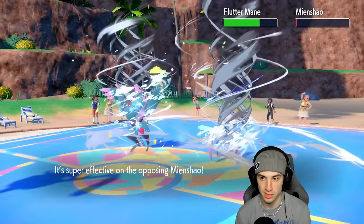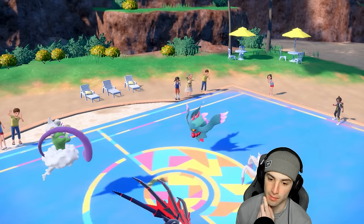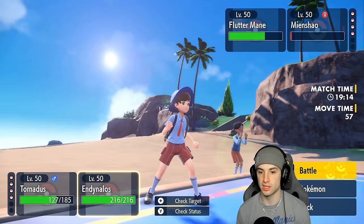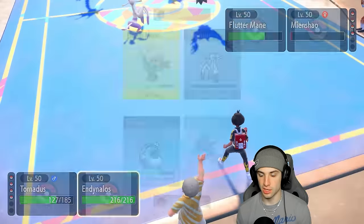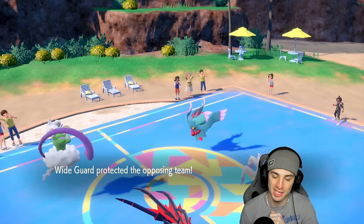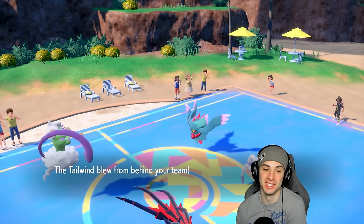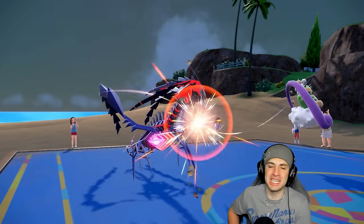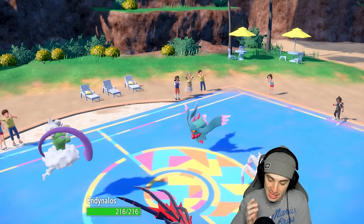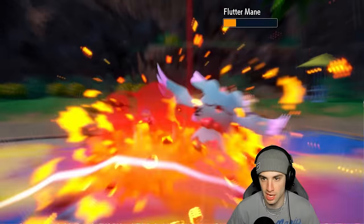Fake Out hits the Eternatus slot — good read. Tornadus can eat whatever Flutter Mane has to offer, so we set Tailwind next turn. Icy Wind gets the speed drop on Tornadus — no big deal. Bleakwind Storm flies out — super effective onto Meowscarada. Speed drop on Flutter Mane onto the Flutter Mane — love it. Meowscarada goes down. Now we're kind of forced to go Tailwind, and I'll go into Meteor Beam. They go Wide Guard — not going for Bleakwind Storm anymore. Meteor Beam out-speeds Flutter Mane — let's see if it KOs.